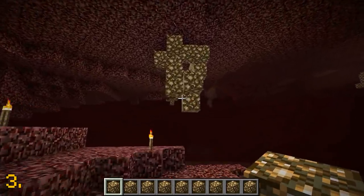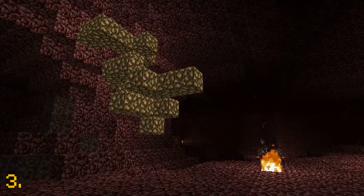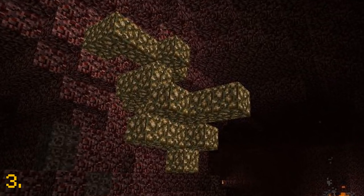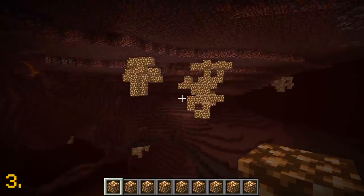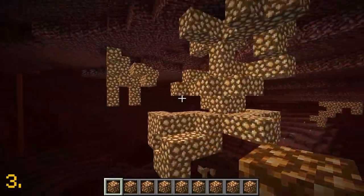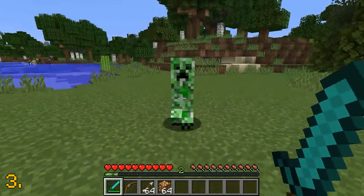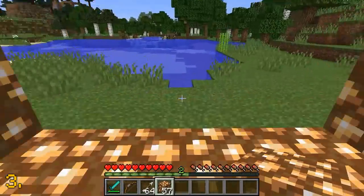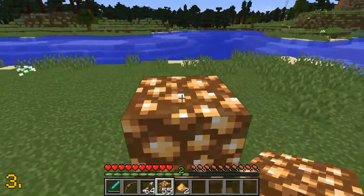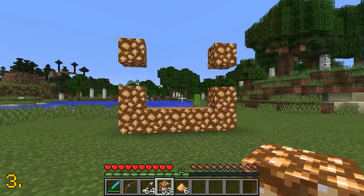The next texture set to change is glowstone, which has been in Minecraft since 2010 and is only found in the nether. It currently looks like this, but the glowstone texture is set to be changed to look drastically different from the original. I personally have very mixed feelings with this change — I've been playing Minecraft since 2010 so I'm used to the current texture, but the new glowstone texture still looks very cool nonetheless.